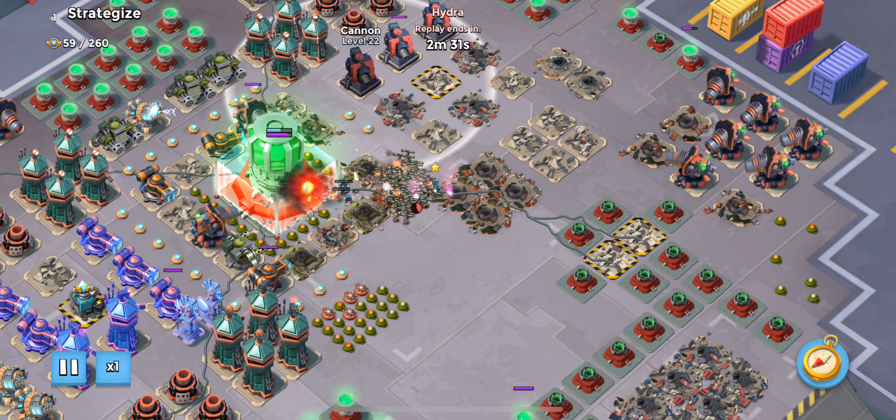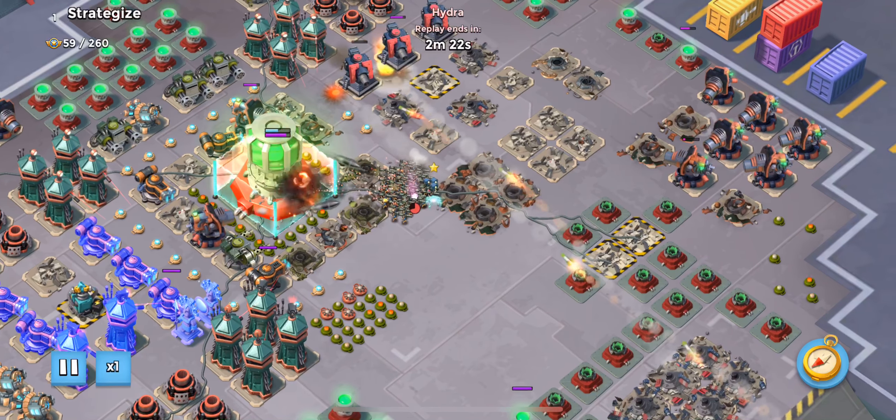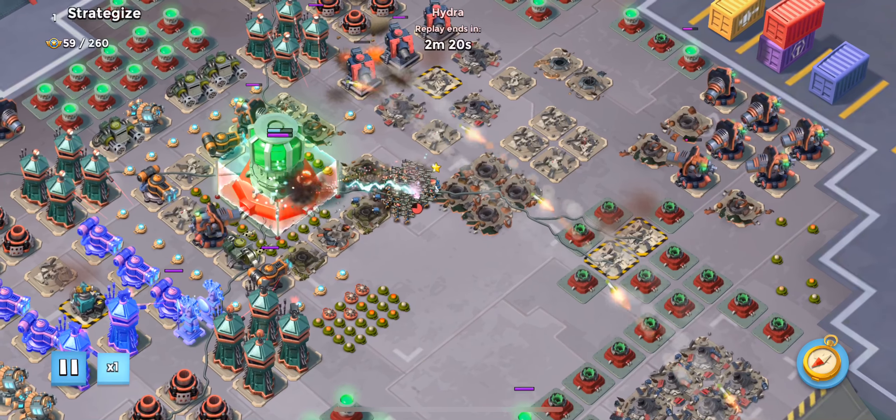These cannons still do fire at you, but both these boom cannons are taking a little bit less damage. As you can see, he's trying to get rid of that cannon just to save as many girls as possible.